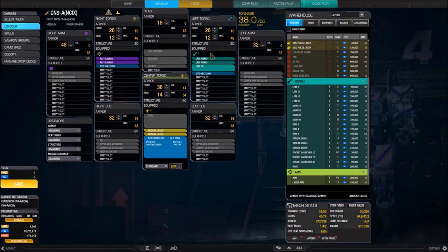If I wanted to put an AMS on the mech, I'd go to the AMS section in the weapons tree and drag and drop it onto the mech. In the left torso, I have two missile hard points available, and there's already one LRM-10 on the mech, leaving two more missile hard points. The left arm has no weapon hard points, so nothing can go there. The center torso has two energy hard points with two medium lasers currently filling them.